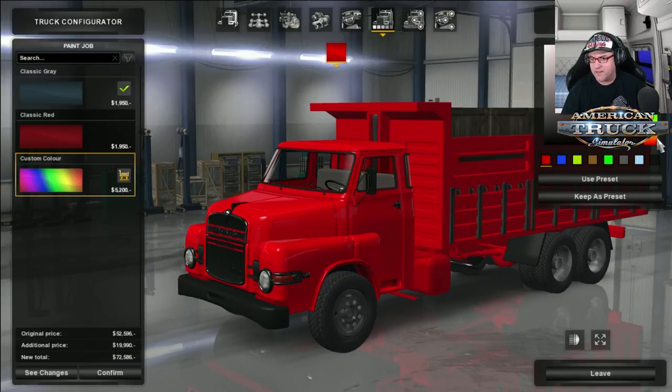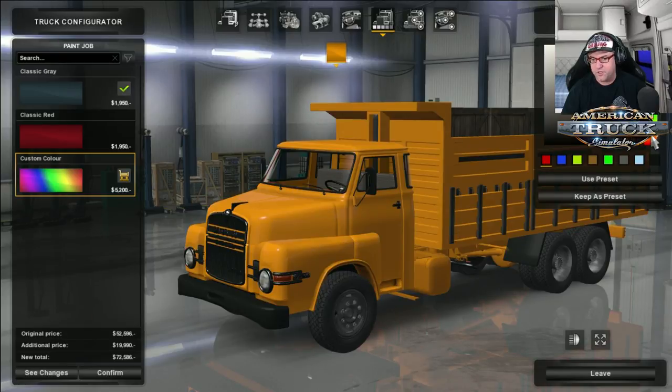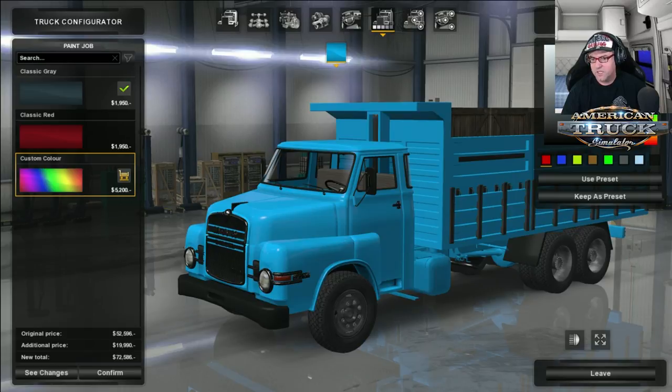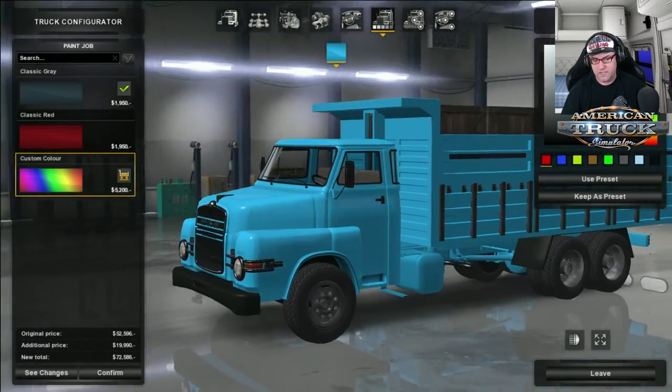Some people might like it that way. But let's go and choose a nice orange — actually, we had orange the other day, so let's go a nice sort of blue colour instead. There we go — that's a nice blue, that is.